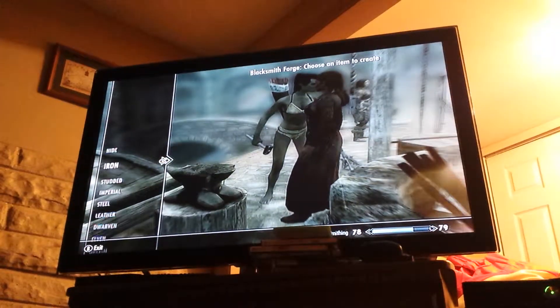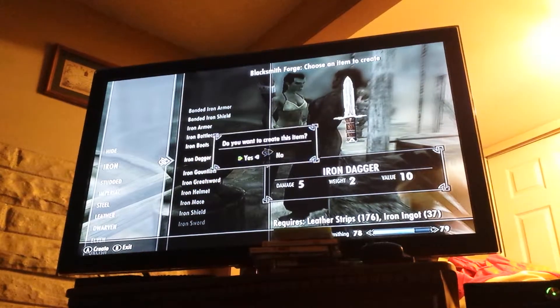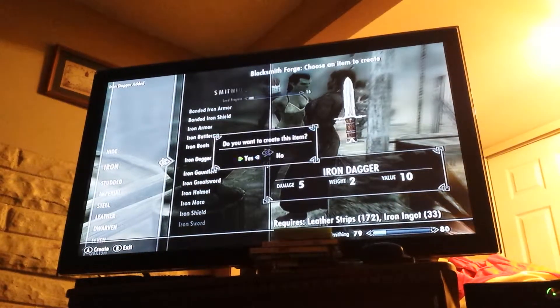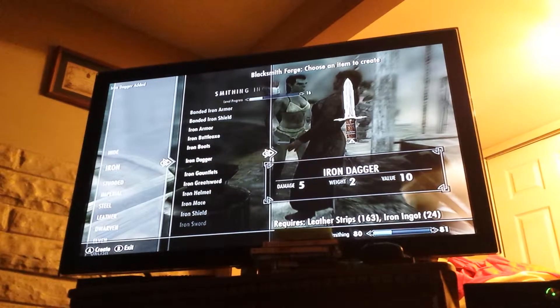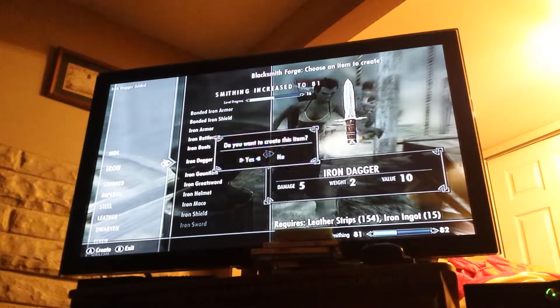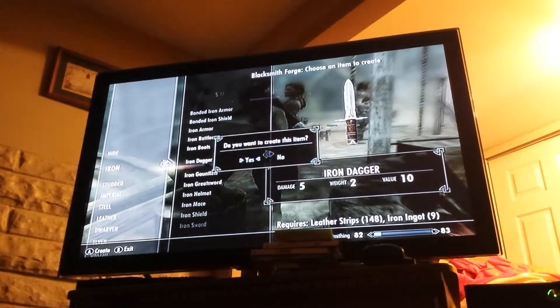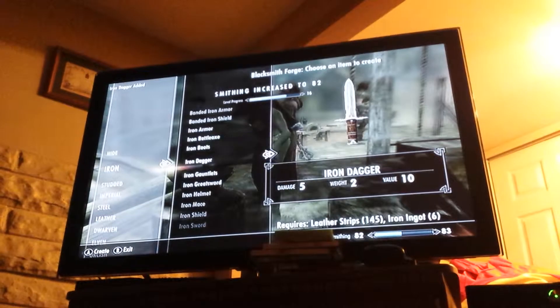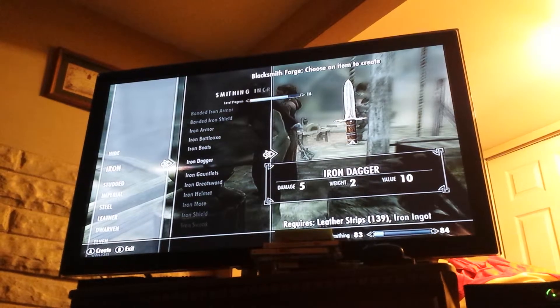Go to the blacksmith forge, go into Iron, then go down to Iron Dagger and just make a bunch of Iron Daggers. Now, if you want to, you can sleep in a bed you own and get the Well Rested bonus and get even more XP for a single Iron Dagger. But if you're like me and you're lazy — boom, boom.